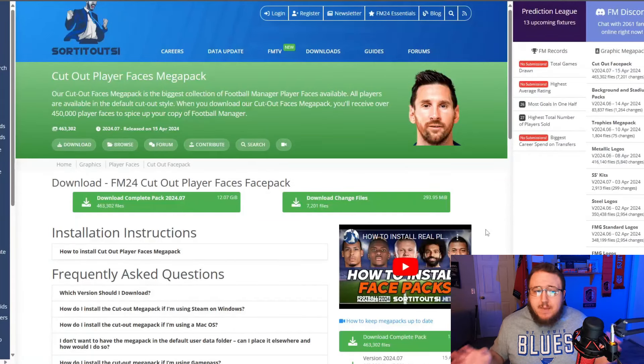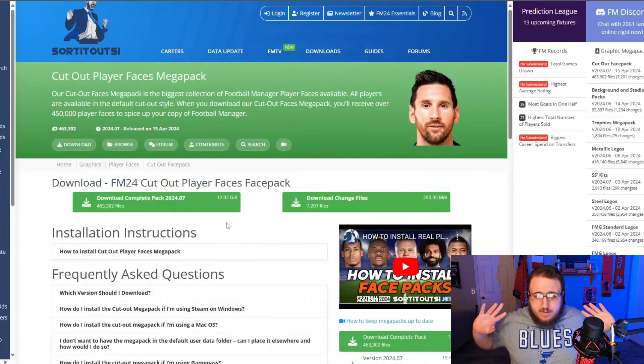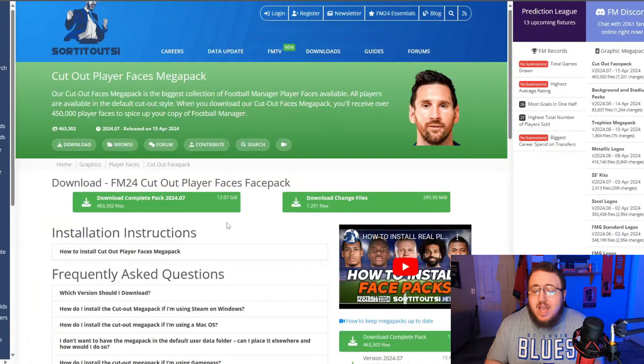Next up, we have probably the biggest thing on here file-wise — the Cutout Player Faces Megapack over on Sortitoutsi. There are hundreds of thousands of players that have their faces, as well as staff members. You download it, put it within your files, and you end up having all the players' actual faces that otherwise may not have been in the game.